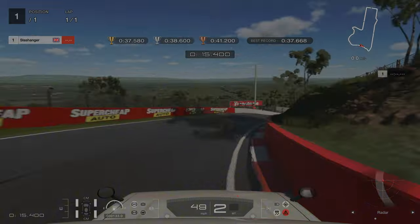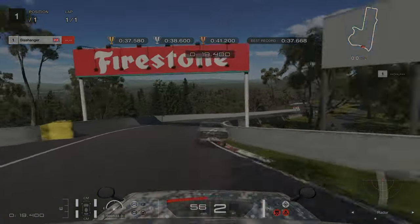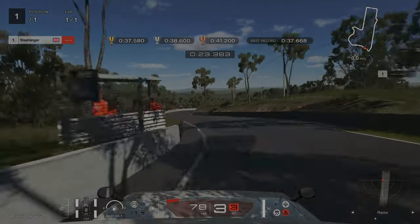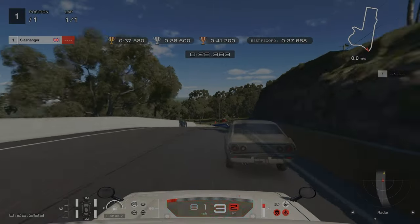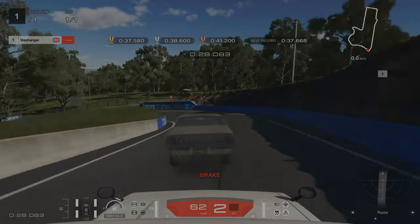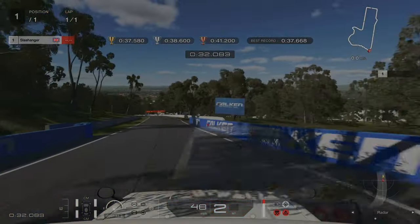On the right-hander we need to ensure that we're really close to the wall — this will set us up for a better exit for the following left-hander. And finally we're braking just as the concrete barrier changes color from black to blue. Make sure to get your car slowed down enough here because it will want to drift around the corner. This will end up costing you a lot of time.